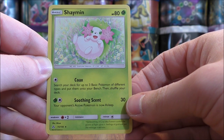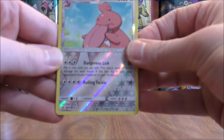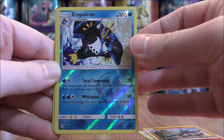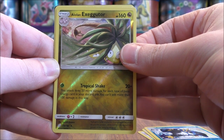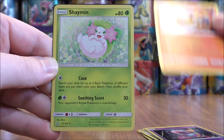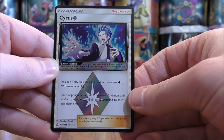So I can summarize my pulls now. Out of the nine total packs I was able to pull four Rare Reverse Holos: Lickilicky, Salazzle, Empoleon — which I was very happy to pull — and Alolan Exeggutor. And then I was able to pull three Rare Holos: Cresselia, Infernape, and Shaymin. And then probably the best pull would be the Cyrus Prism Star.